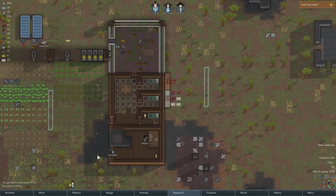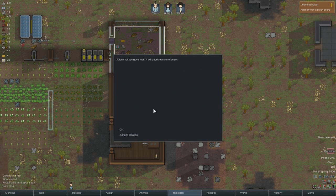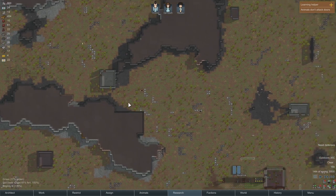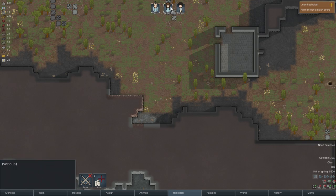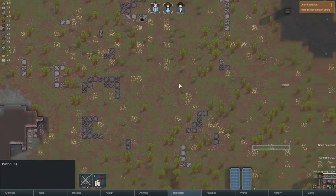We're going to want to get a tailoring bench up relatively soon as well. Oh my god — a local rat has gone mad; it will attack everybody it sees. Where is this in relation to us? Okay, so it's way up there. I'm hopeful we can handle this. Let's draft Vinny and Kayleek and go hunt the rat.